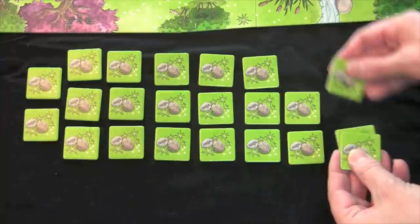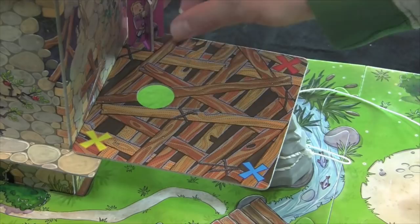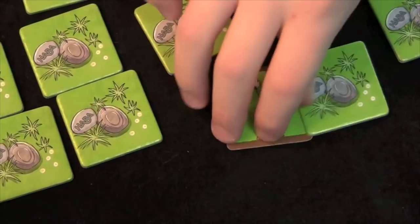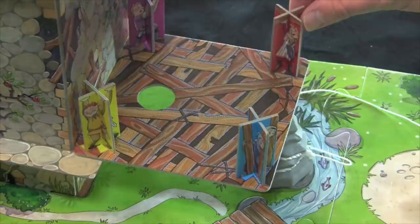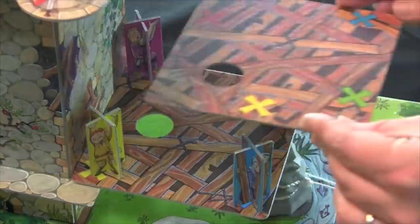During Phase 1, players take turns revealing building tiles in the array. Revealing a companion allows you to place that color companion on their matching X on the scaffolding level. If there isn't an open X of that color, flip it back over, remembering where it is for future use. A joker tile allows placement on any open X. Once used, these companion tiles are returned to the box. A scaffold tile can only be used once all four X's are full, in which case a new floor is placed on the structure and the tile is returned to the box.